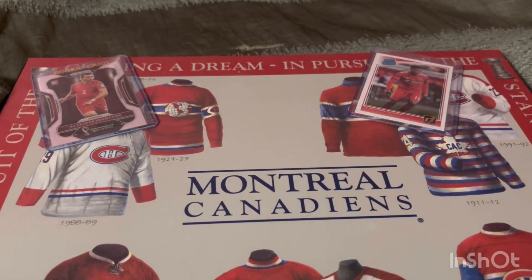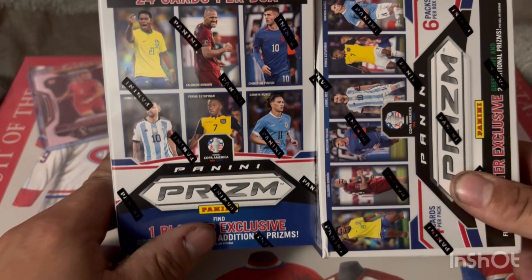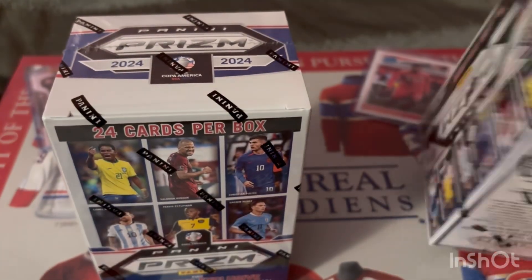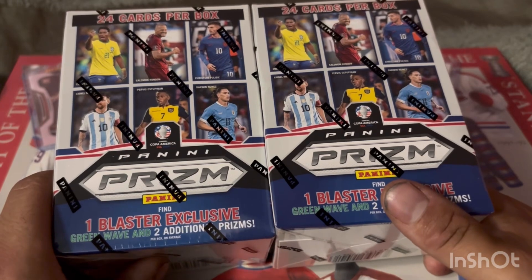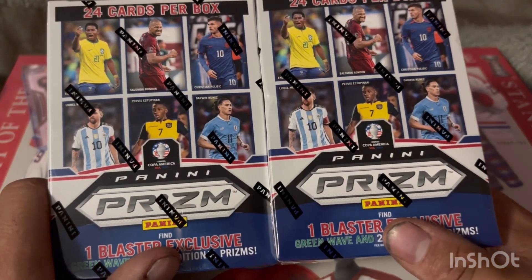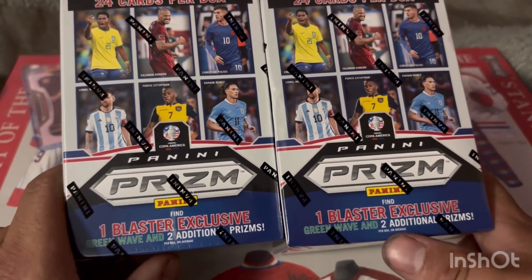It's time to butcher more names — welcome back everybody. Today we have not one but two boxes of the brand new 2023-24 Panini Prism Copa America. Managed to pick this up from Walmart for $40 a pack by box, which is obviously a little bit pricey. You get six packs with four cards per pack for a total of 24 cards per box, each containing a blaster exclusive green wave and two additional prisms.